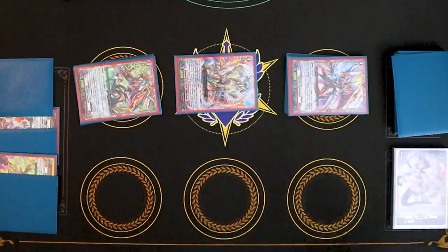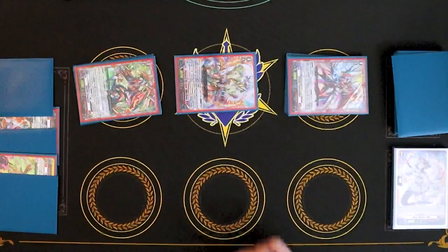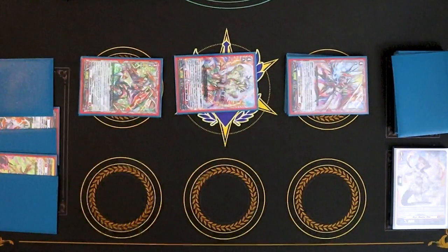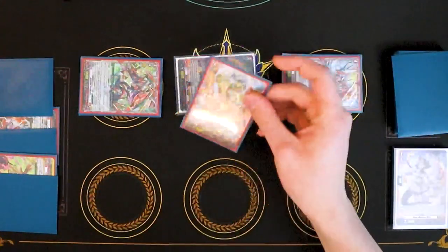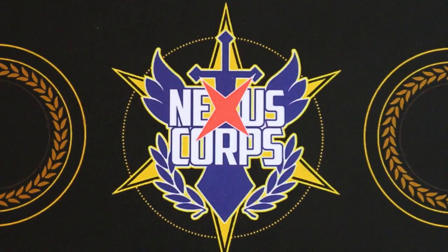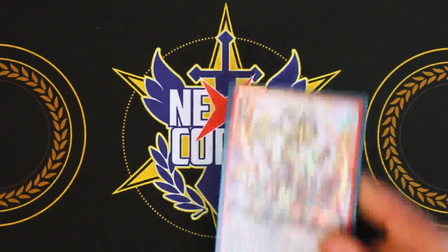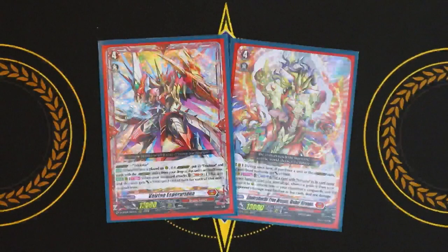That's a rundown of how the general combination of the deck works. Every situation will call for different things, but the main goal is to stack Overdress as much as possible over Expecta, get a bunch of draws from Overdressing, set yourself up for a big Esparadia, and draw into Mahara as soon as possible. That was it for the deck profile — the Mahara Nirvana Virena Esparadia deck profile. If you guys have any comments, questions, or concerns, just leave them in the comments section below.